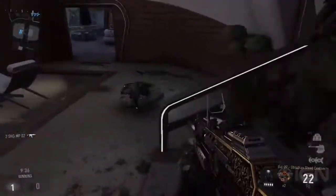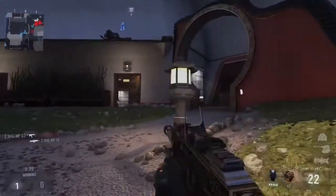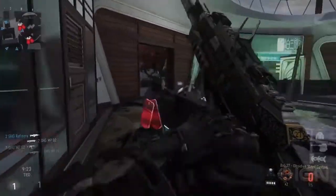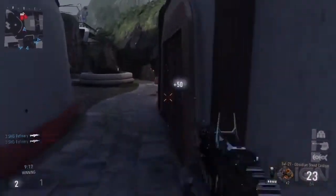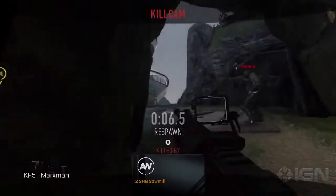Yeah, this is Kill Confirmed, and the objective here is to basically take out enemies. When you take them out, they're going to drop a dog tag, and you go and pick that dog tag up, and you're going to score points. And with all the new EXO movement, they're going to be all over the place — up on top of roofs, anywhere the player can get. So there's quite a new fun factor here that's just about moving around the map with all these dog tags.